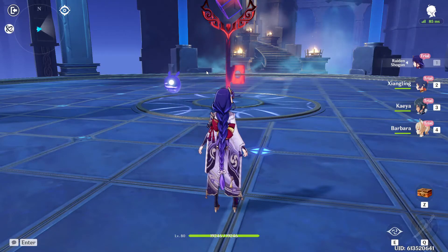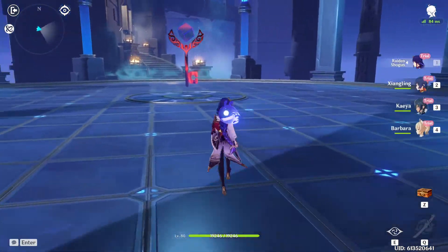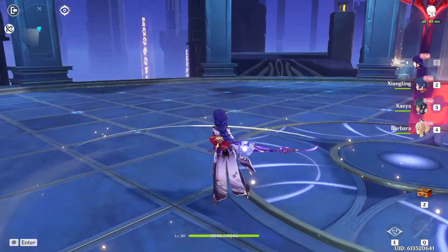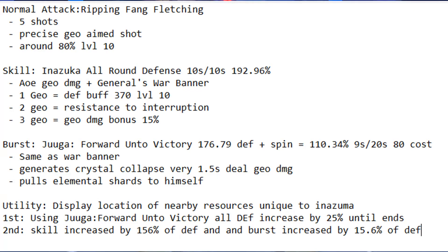Hi everyone and welcome back to another video of Gaming with Daka. Today we're going to be discussing Gorou and how he's going to be a really good support for Albedo and Itto. Starting with his normal attacks, Ripping Fang Fletching — just five shots. He actually does have a sideways or horizontal bow shot just like Venti, and it's going to deal geo damage. The attacks are about 80% at level 10, nothing too crazy.